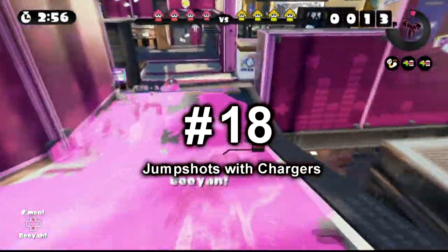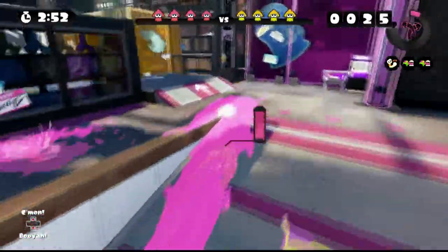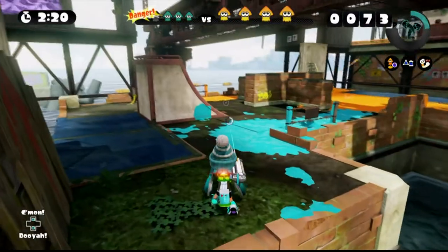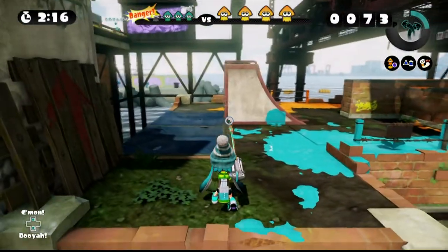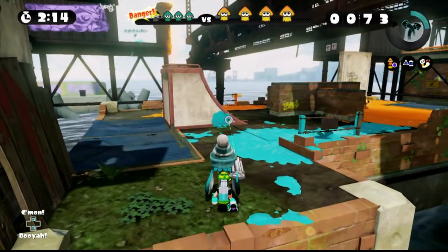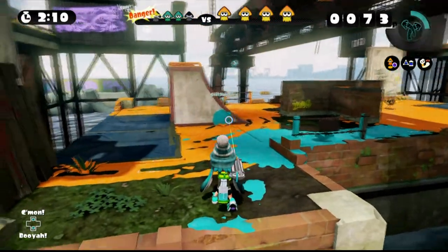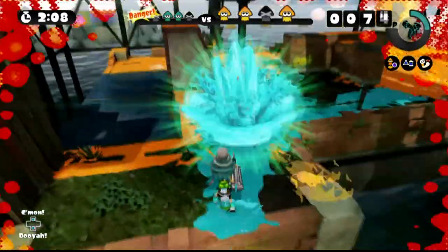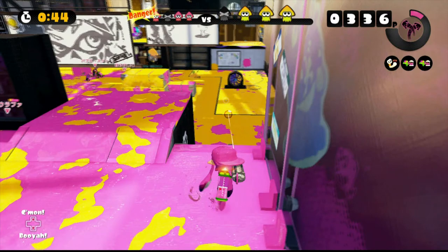Number 18: Jump shots with chargers. Before we get into jump shots, I need to talk about snapshots with chargers. If you don't know what snapshots are, basically every charger has a laser pointer that is on at all times, and you never want to aim that laser directly at your target while charging your shot. Why? Because your target will see the laser and swim away. What you want to do is aim at something else and then at the last second snap to your target and fire — hence the name snapshots.